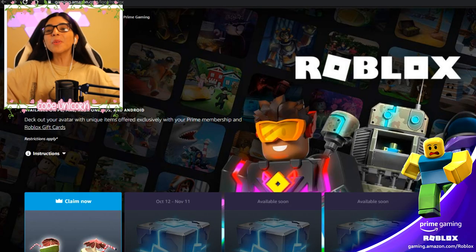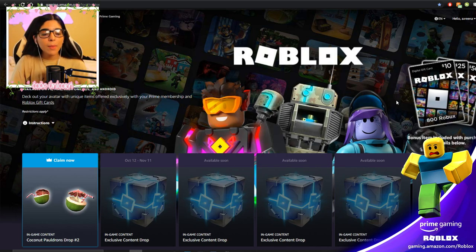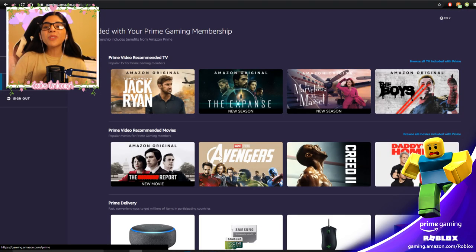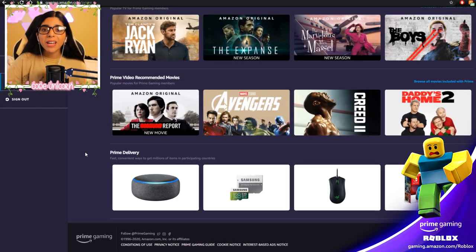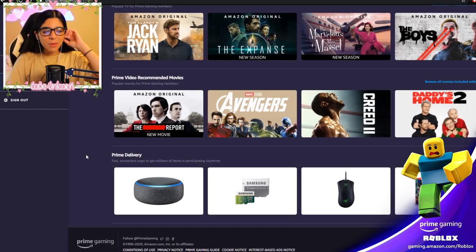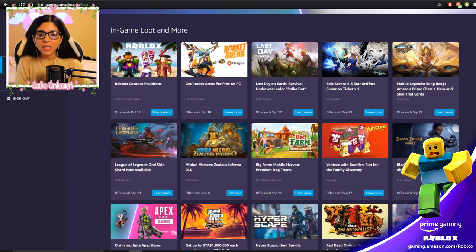Before we continue, I want to say thank you to Prime Gaming for sponsoring this video. Prime Gaming has added some Roblox promotions where you can get free items. Prime Gaming actually comes from Amazon Prime — along with Prime Video, movies, TV, and Prime delivery. I actually had Amazon Prime before this sponsor, so I'm really excited about it.